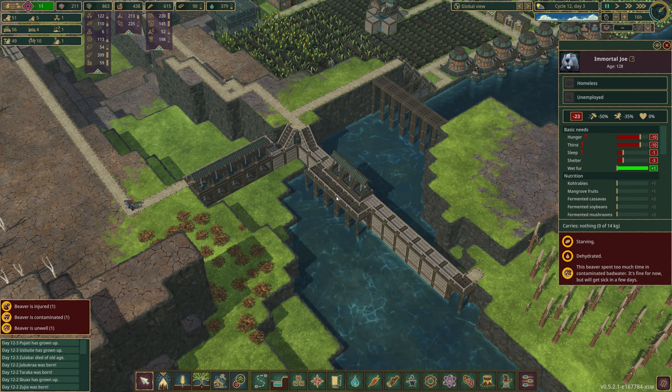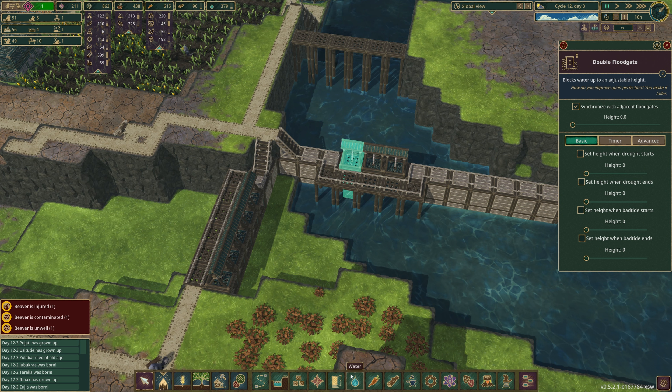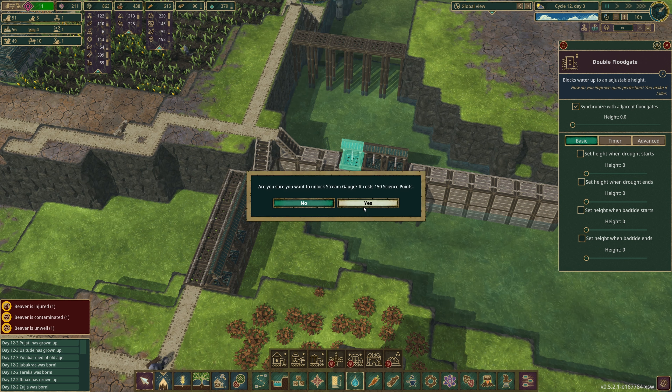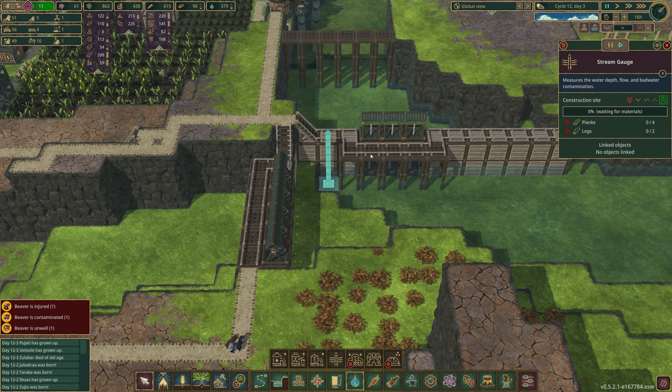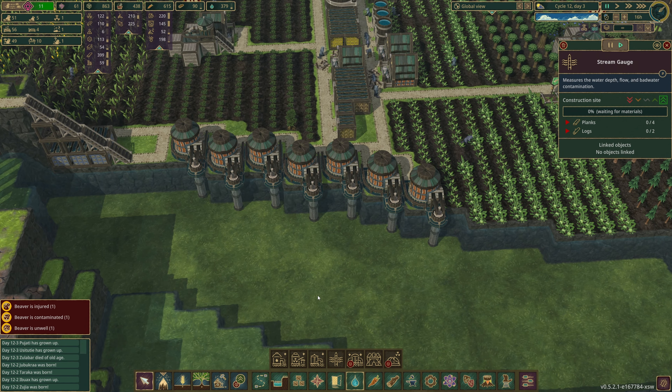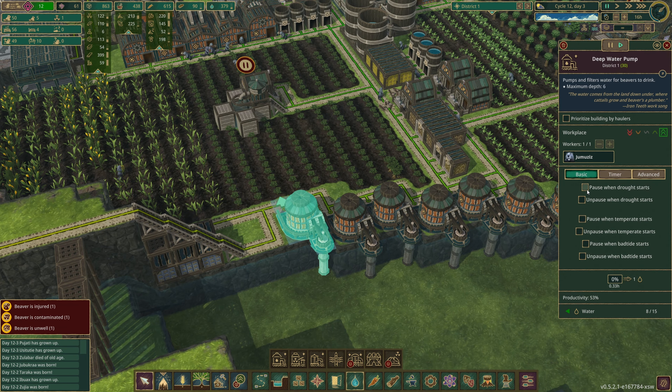I've learned something about how simple triggers works - you can set basic and advanced at the same time, which is really cool. We need to unlock the stream gauge; I'm going to place one and high-prioritize building it so we can set it up to control the gates. They fixed the temperate stuff, so we're going to pause when drought starts, unpause when temperate starts, and pause when bad tide starts.